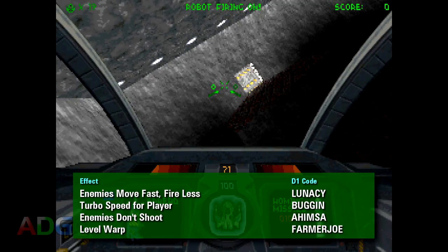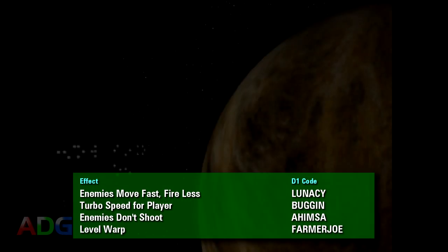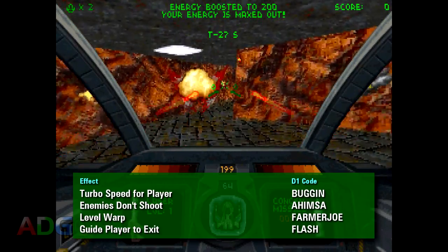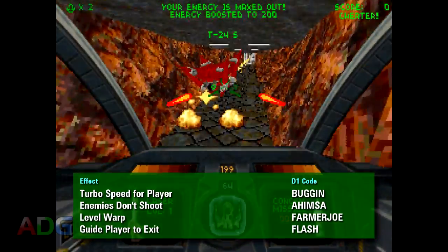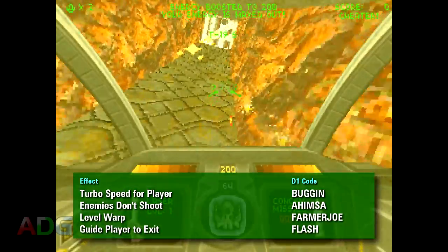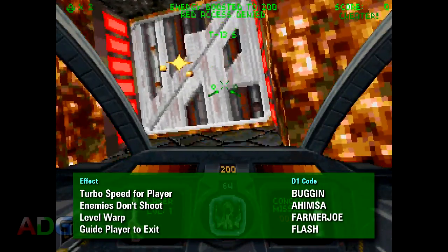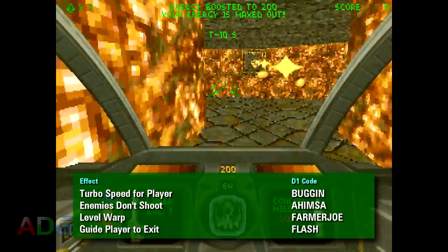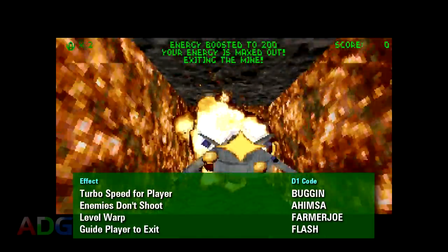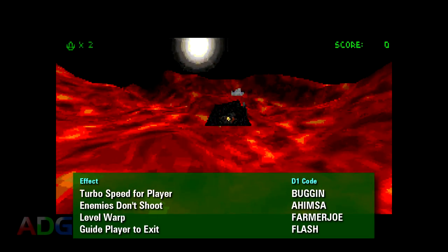The level warp code is FARMER JOE, which is probably a reference to something but I couldn't figure out to what exactly. This lets you warp to any level in the game by entering the level number into a window which pops up. There's also a very intriguing code FLASH, which places a string of energy powerups between you and where the level exit is. The fact that the game can even do this automatically is very impressive from a programming standpoint. As every level is literally made up of cubes of any shape or size, the game just iterates through these cubes from the exit until it hits the cube that the player's in, and then adds energy powerups lined up between every joining cube face.